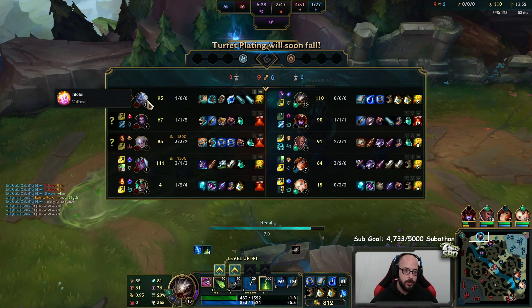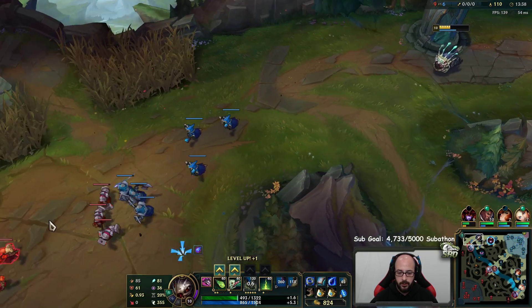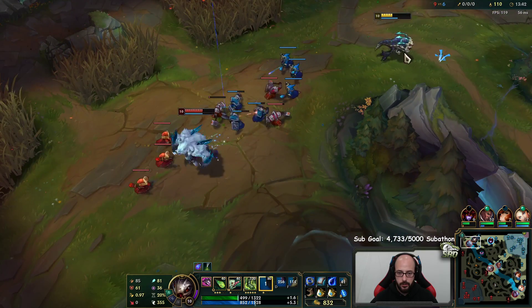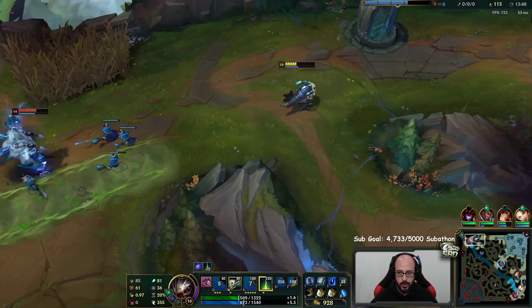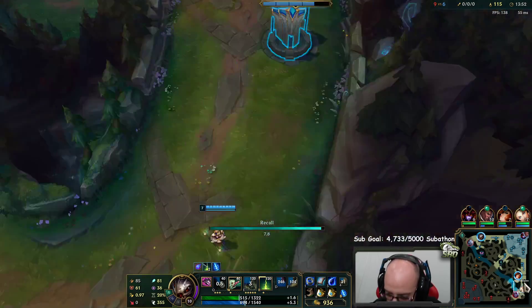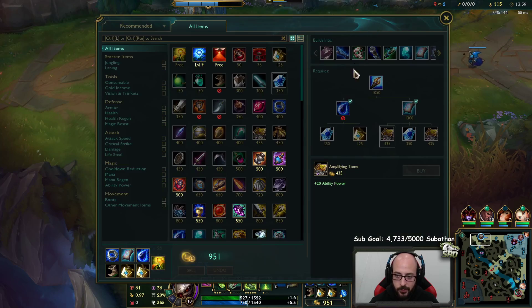I just kind of assumed he already used his ultimate because we keep having teamfights, and he just still has his ultimate up - it's kind of tilting. I don't really understand. It's a very long cooldown. I don't think I'm really that wrong assuming he's already used it when we're teamfighting on bot side. He went to mid lane, ganked mid, then had a teamfight around dragon, and he still has his ultimate available. I should have just walked the safe way.